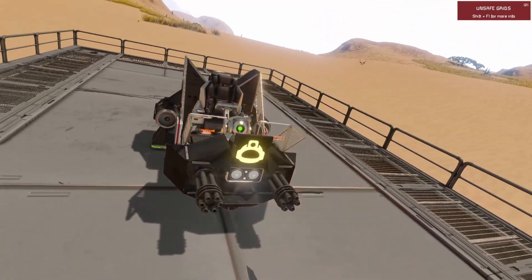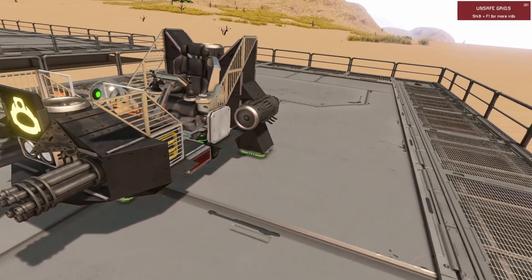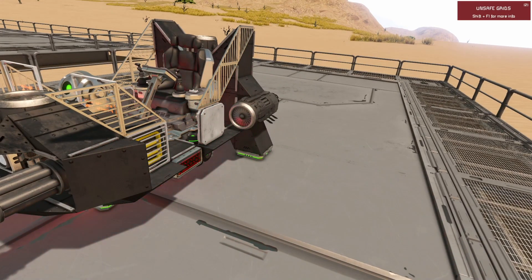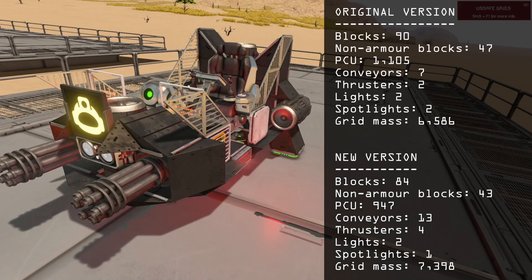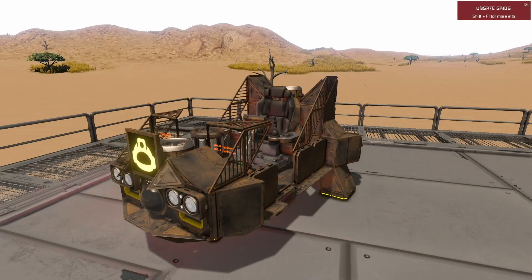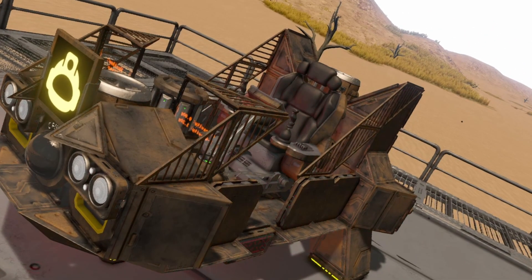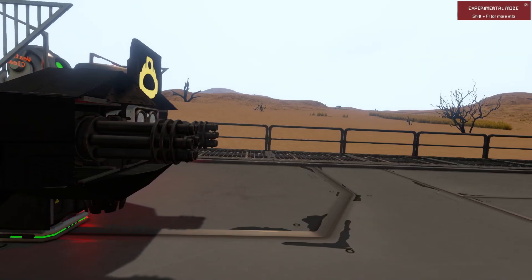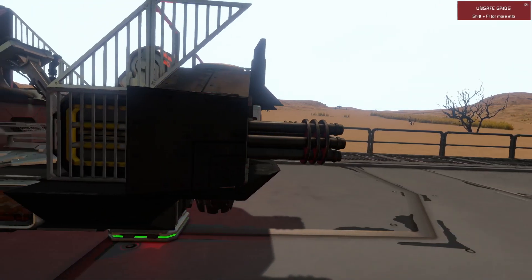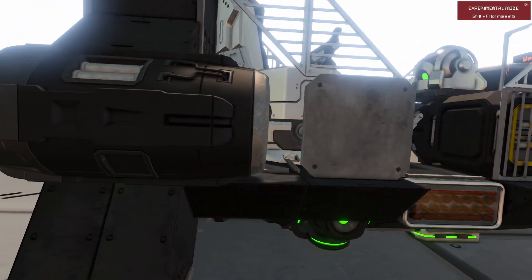Not only does the ship boast some impressive new features and look a lot nicer, it's actually a lot cheaper, weighing in at only 947 PCU, which is about 158 PCU cheaper than its slower, clunkier cousin. So if you're still here, I'm assuming you like the sound of all that and you're probably screaming at me to get on with it already. So don't even think about clicking that timeline scrubber — we are starting right now.